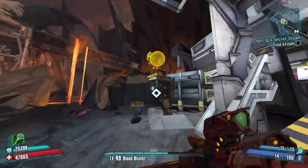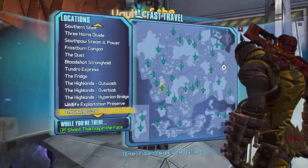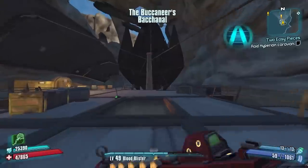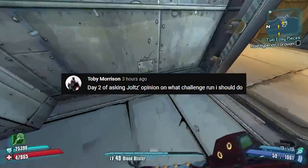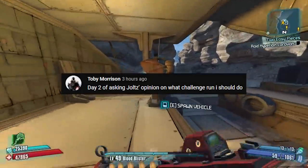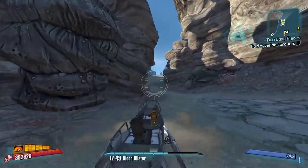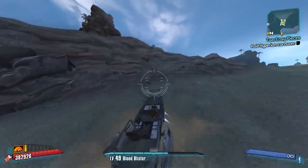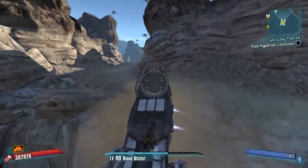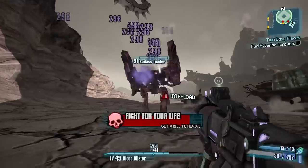First off, we're gonna get a fire Jolly Roger so we can take on the beginning of UVHM. A comment from the previous video is from Toby Morrison — day two of asking my opinion on what challenge run to do. You're gonna do Iridian Salvador: you only get a relic and half your skill tree is useless because you can't Gunzerk — you can't hold guns because they're not Iridian. Have fun!